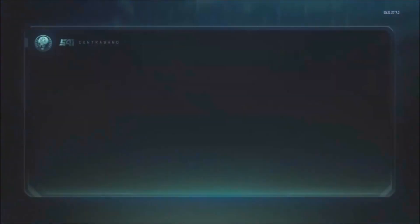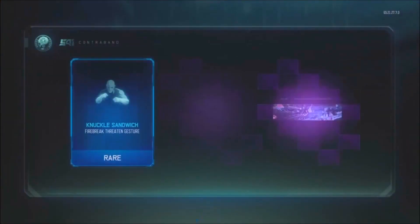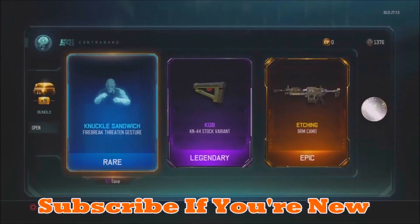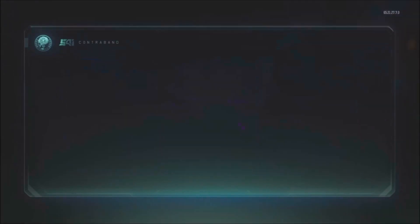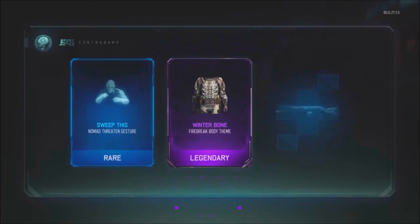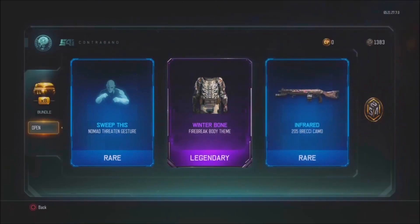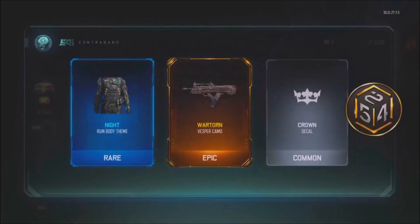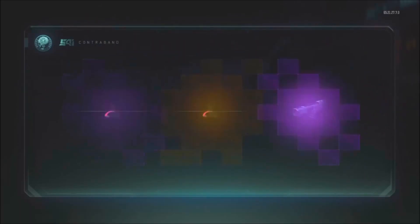Hopefully I get something good, maybe even a weapon out of these — that'd be really awesome because I never get anything at all. That's actually a pretty good BRM camo, I like that, that's pretty nice. I'll probably use that if I ever use the BRM again. Winter bone — not too bad. They're not worthless supply drops, they're not great ones but war torn, that's pretty nice.